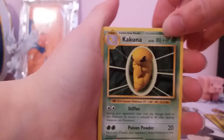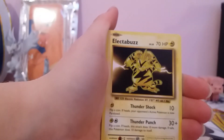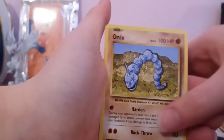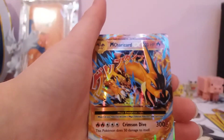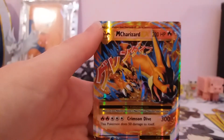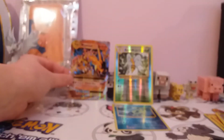We've got Kakuna, Pidgeot, Spirit Link followed by Blastoise Spirit Link, Electabuzz, Vulpix, Sandshrew, Onyx, Magikarp, a Reverse Charmander, and a Mega Charizard EX card. I think this is the artwork that Charizard was from in the original — I think I've got a Japanese card with this sort of design with the normal XY borders. Still a pretty nice card, even though I think the image is a reprint.